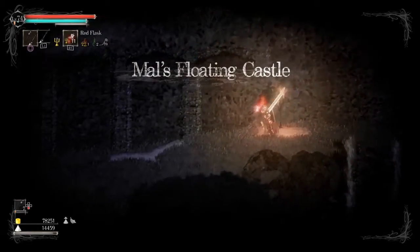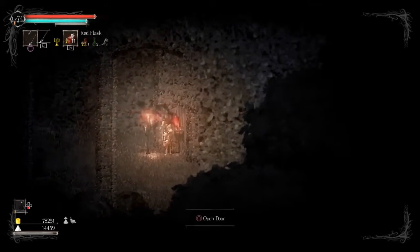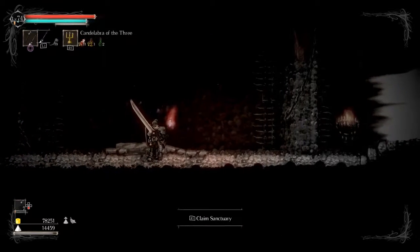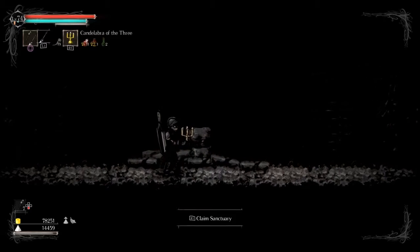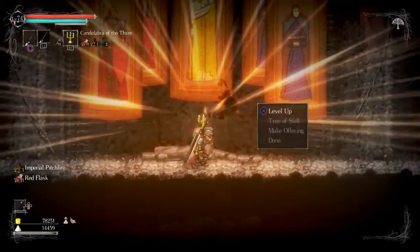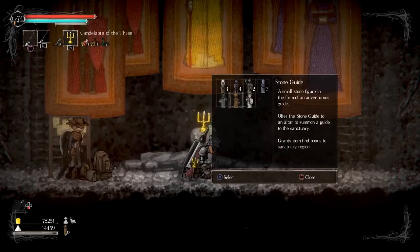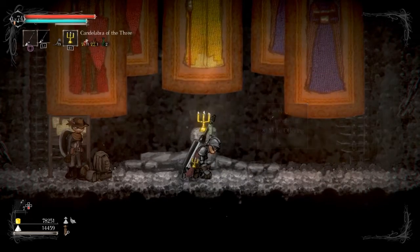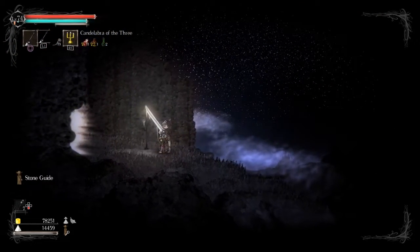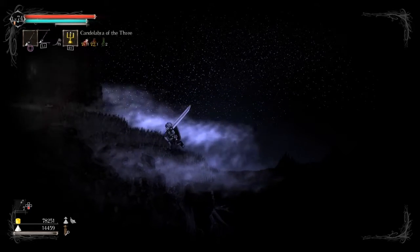Okay, I thought I was gonna fall back down. Now we're at Mal's Floating Castle, and here is a sanctuary. It's probably a very good idea to put a guide in here - I haven't been finding any blacksmiths. Another guide to replace the one I just used, and I just about walked right off that.